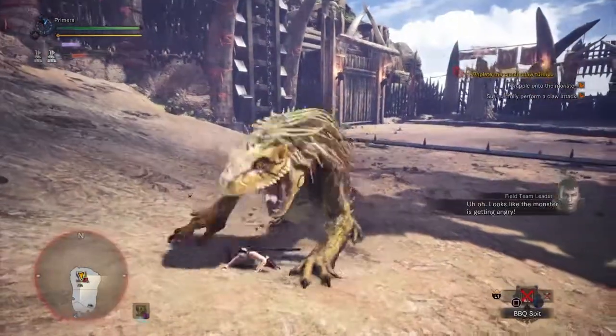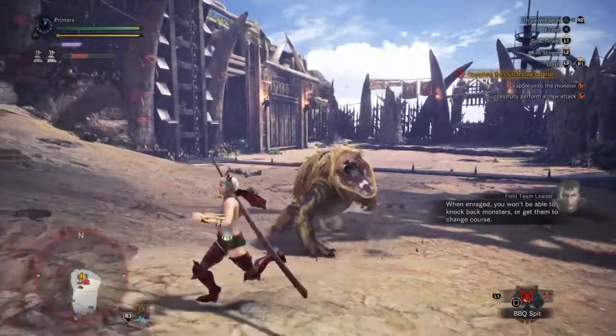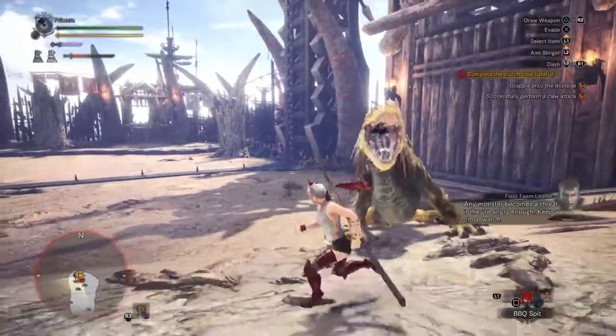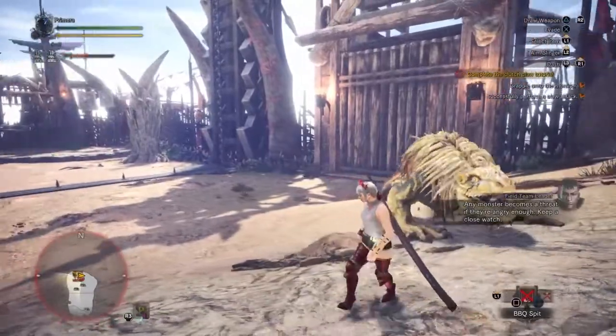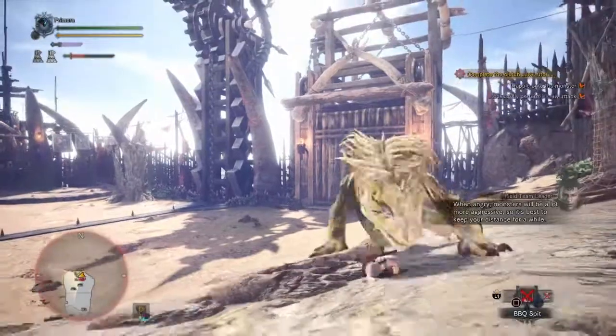Looks like the monster is getting angry. When enraged, you won't be able to knock back monsters or get them to change course. Any monster becomes a threat if they're angry — keep a close watch. When angry, monsters will be a lot more aggressive, so it's best to keep your distance for a while.